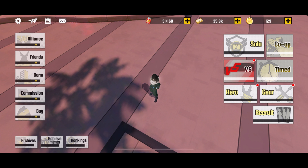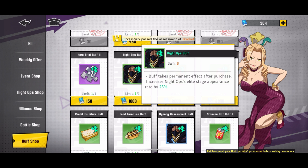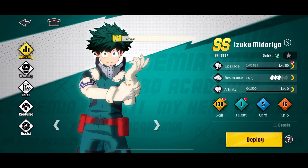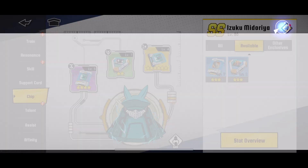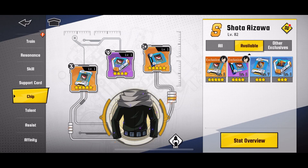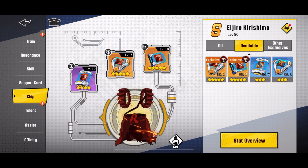The next thing you should buy in the buff shop is probably going to be the Night Ops buff. Night Ops gives you chips that you have to use to enhance your heroes, and those chips enhance your heroes' BP by a ton. You can see my Deku has almost 20,000 BP, and a lot of that is from chips. Basically what you wanna do is farm these chips and they're going to buff your character a lot — they are so useful, you have to farm them.